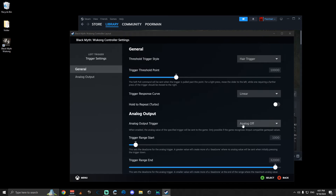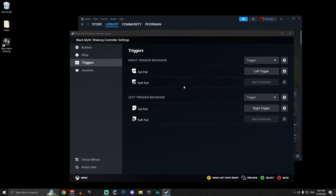Set analog Off for the left trigger as well. Then I also swapped the right trigger with the left trigger and the left trigger with the right trigger.